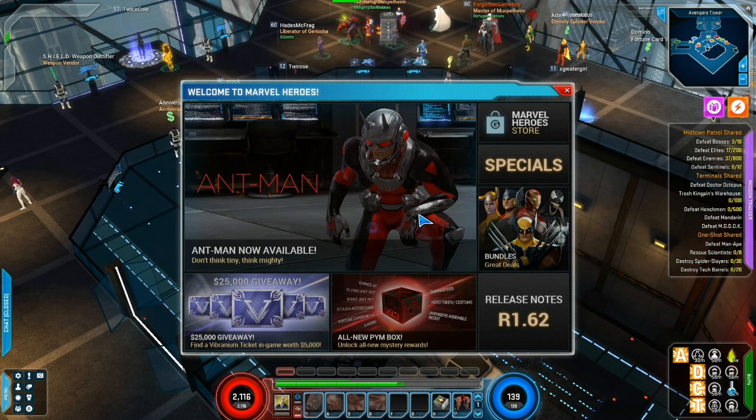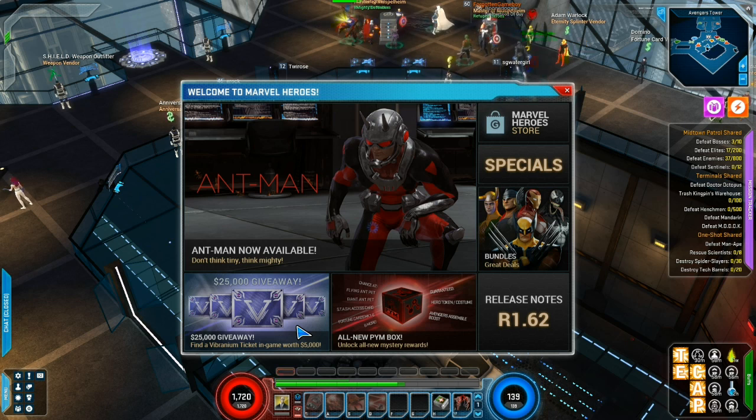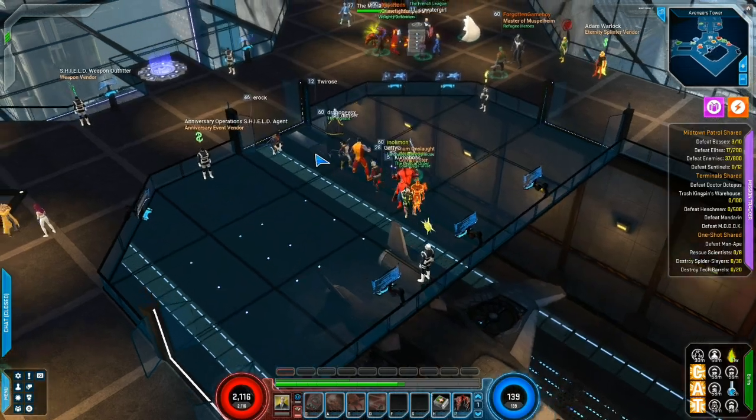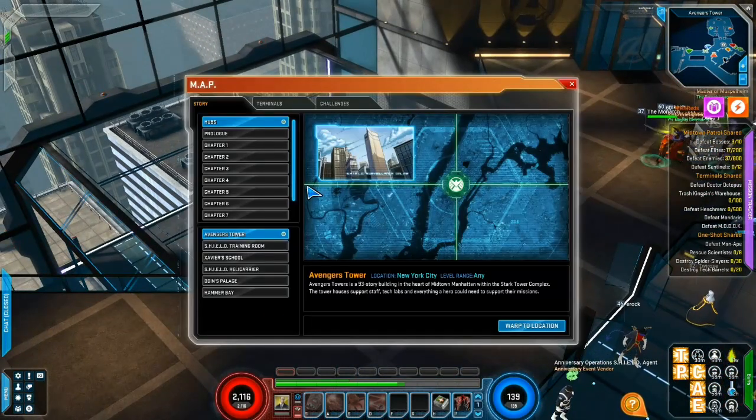The first and foremost thing is Ant-Man. Ant-Man is released to coincide with the release of the new Ant-Man movie. In addition to that, we have the $25,000 Vibranium ticket giveaway, worth a total of $25,000. There are five scattered throughout the game and you have a chance to get them no matter where you are or what you're doing. They are unaffected by buffs, and if you find one you get $5,000. We also have the new Pym Box, which is a new thing to purchase at the store. So I'll go ahead and get started with Ant-Man first.